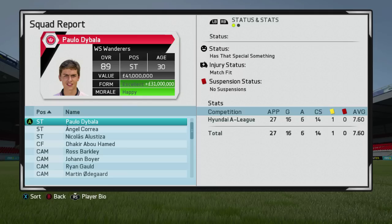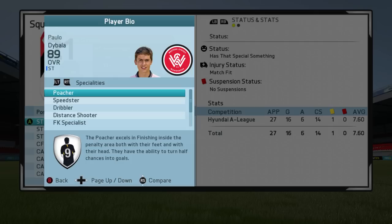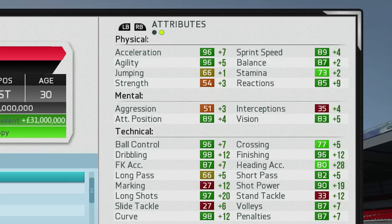By the time Dybala reached 30 years old, he managed to achieve an 89 overall rating, that special something status, and a value of 41 million — an increase of 31 million from the start of career mode. He picked up a number of specialties along the way: the poacher, speedster, dribbler, distance shooter, free kick specialist, acrobat, clinical finisher, and finally the complete forward specialty.